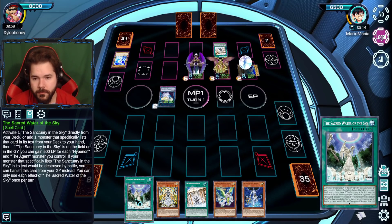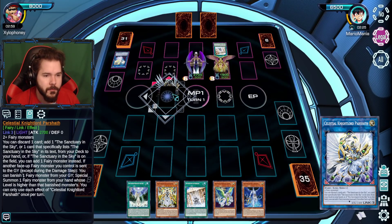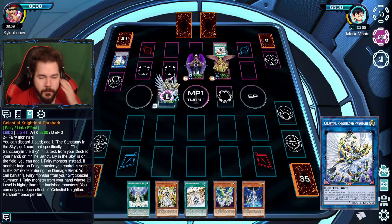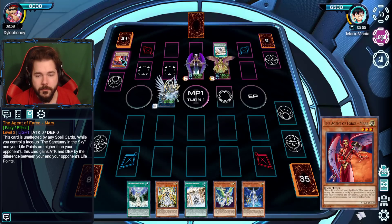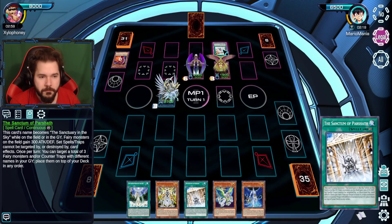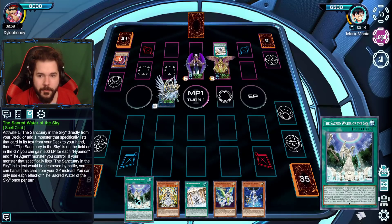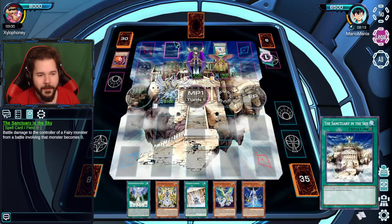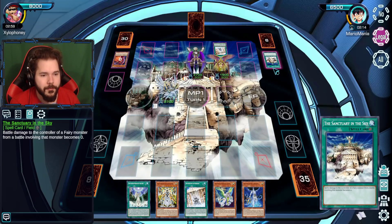I'm gonna use Moon and the Mystic Shine Ball left to bring out Barshath. Activating it, I can discard one card like Agent of Force Mars. I can add any card that lists Sanctuary in the Sky in its name to the hand — and that is basically the entire deck. I'm of course gonna add the Sanctuary in the Sky itself. And then battle damage to fairy monsters becomes zero.